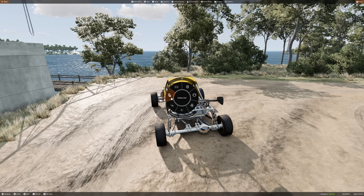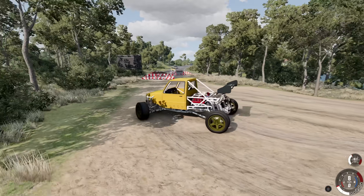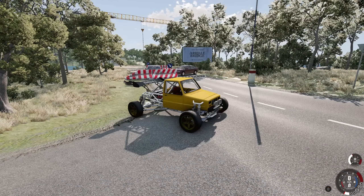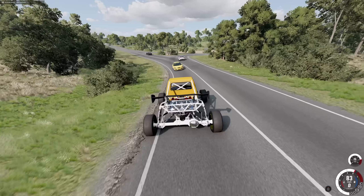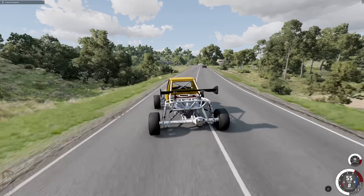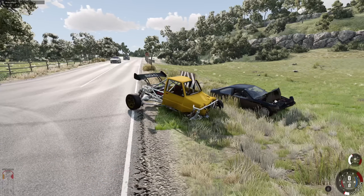Let's do some crash testing. Does this map have traffic support? Yes it does! Let's get on the highway — this is a very small map. We're going to use the old tried-and-true head-on collision for a crash test. Poor Hirochi Sunburst. For a Pigeon — not bad. This thing still drives after a head-on collision. All you need is a V8 engine in the back and you're good.